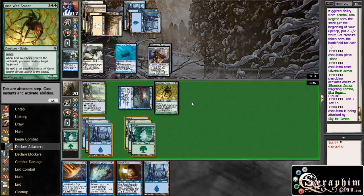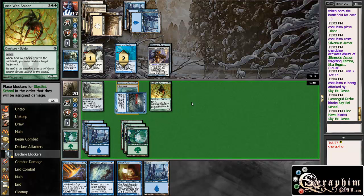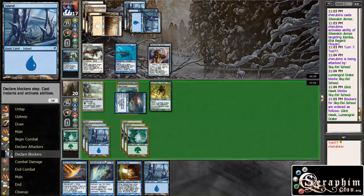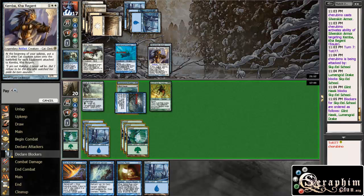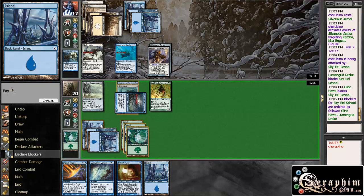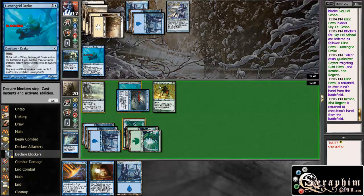Because he can just block it with the Kemba and I can't really punish him for it, I'm just going to attack with this guy here. He is double-blocking there. The question is what do I want to bounce - I think I'll just bounce the Glyntok and the Kemba. He can actually replay everything, but he can't replay the Silver Skin Armor if he plays the other thing, so that's fine with me.